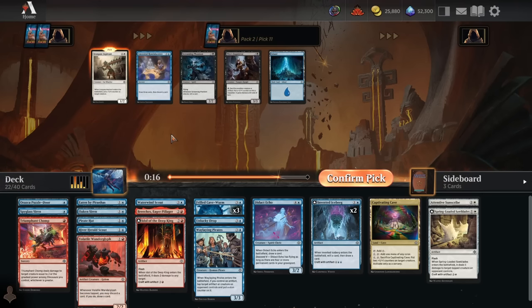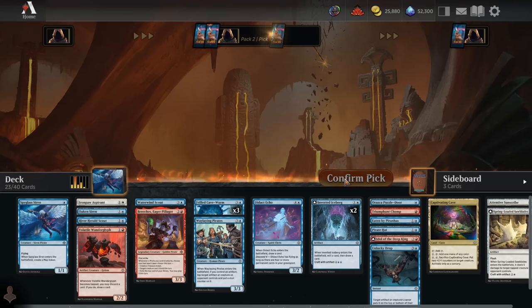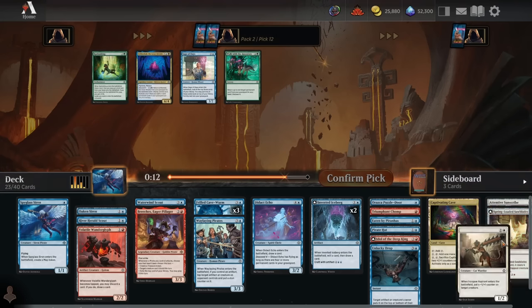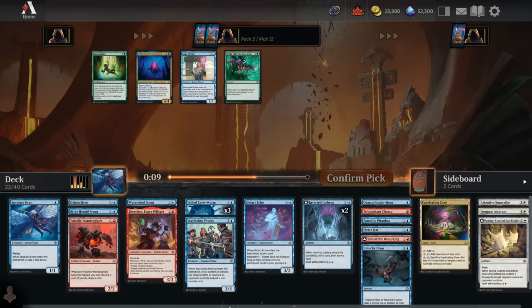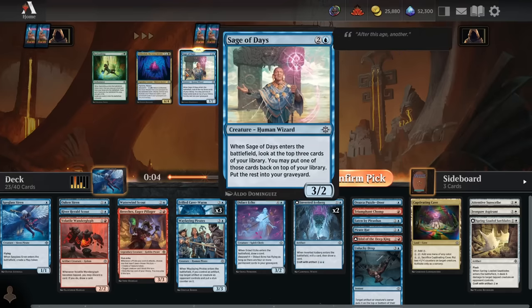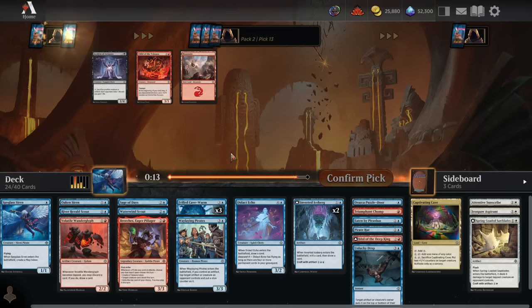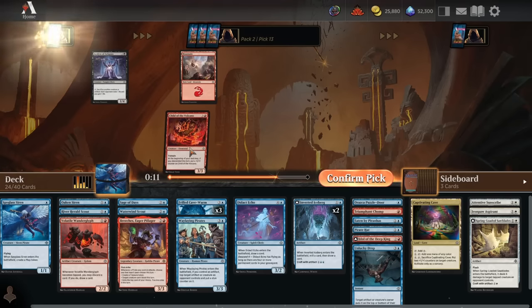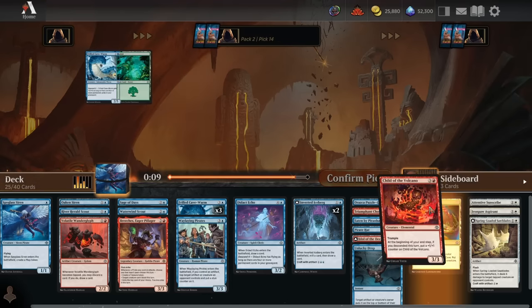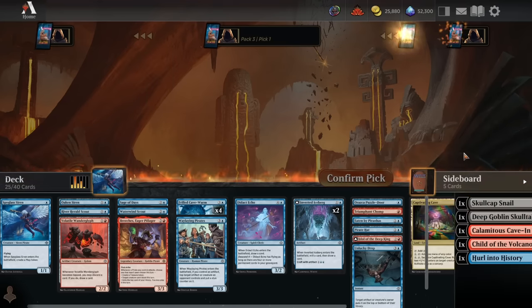Iron Paw Aspirant is definitely more exciting than Reminiscence, but Reminiscence is more likely to make the cut since we're definitely blue. I'm going to take the Aspirant here — I still don't think I'm going to play a strictly dedicated draw spell in this deck. Sage of Days is not unplayable when you have triple Cave Worm if we end up actually running those, but we're hoping to find better cards than that. Quadruple Cave Worm. Alright, pack three — show us a bomb. No bomb.